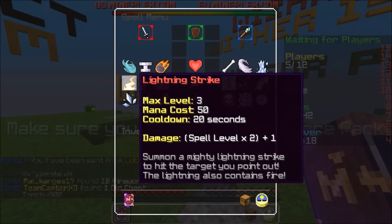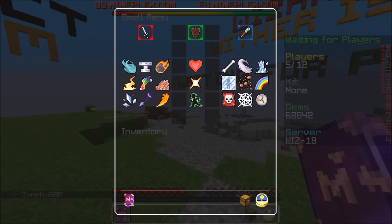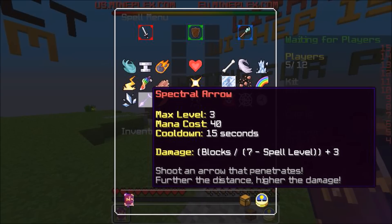Hey guys, welcome back. For this combo you're gonna need Lightning Strike level 3, Web Shot level 3, and support attacks such as Ice Shards and Spectral Arrow.